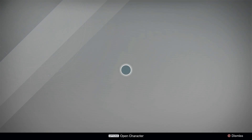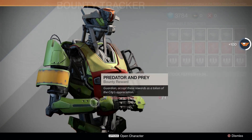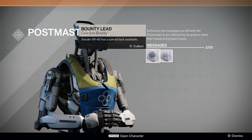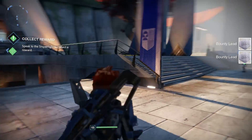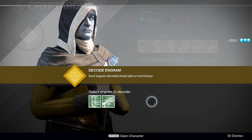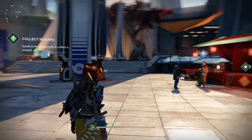I'm not going to accept those bounties, forget it. Turn in the bounties just to claim them. Goodbye Guardian. Is there another bounty here? Crucible bounty, Vanguard bounty - I'm probably not going to do the crucible bounties. The cryptarch talks about your service. Speak to the shipwright to collect a reward.